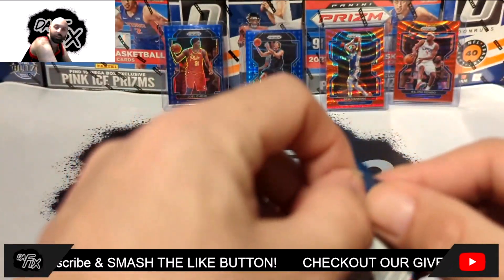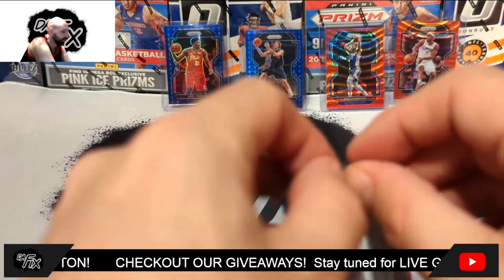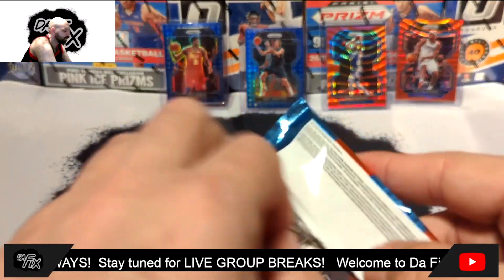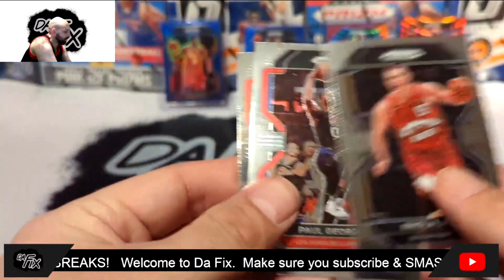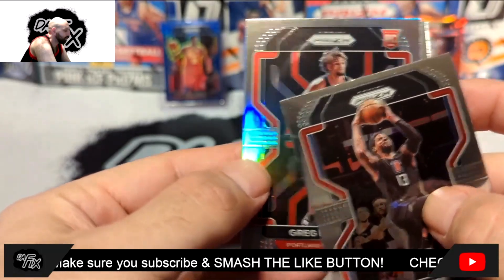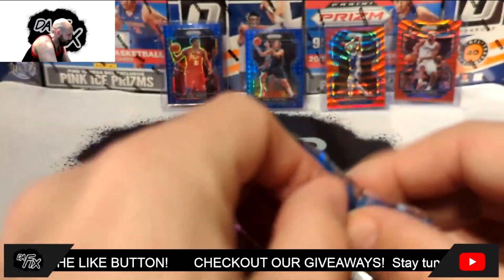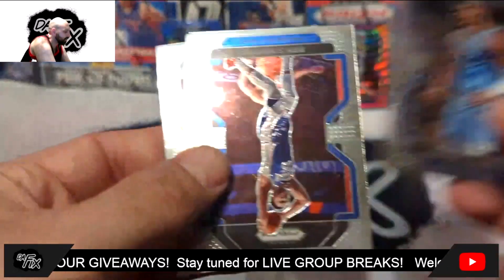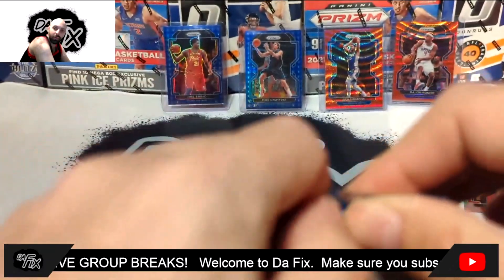For those of you who open these retail packs, what do you think? The opportunity is really there — we need an auto or something crazy to save this rip. Another silver: we got a rookie shield — it's Greg Brown. Not good. And then Ben Simmons again! Stop appearing in my rip, Ben Simmons. You're killing me.